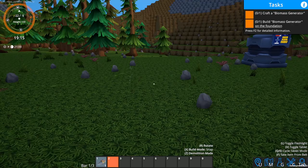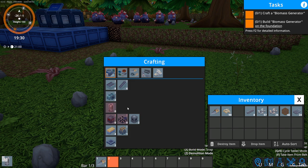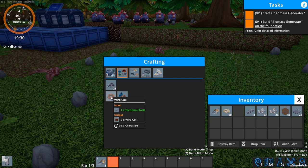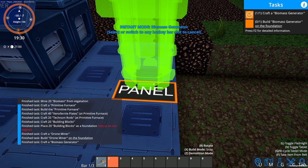Let's end that task and build the biomass generator. Do I have what I need for it? Yes, I do. You can see the components right there — there's wire, it's making the wire coil to make the electrical components, and it's going to make the machine parts as well. And there's my bio generator. I'll put that right here.